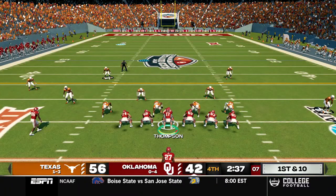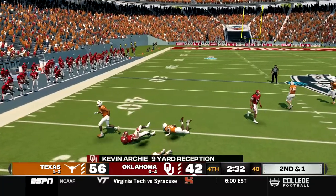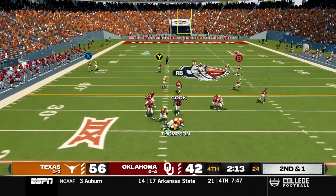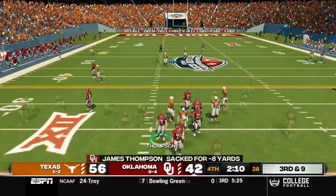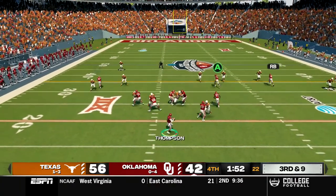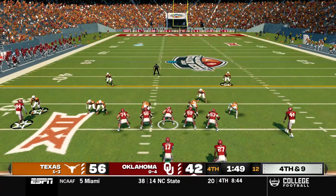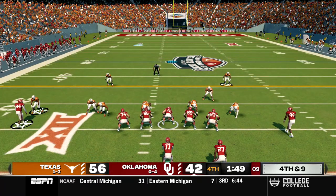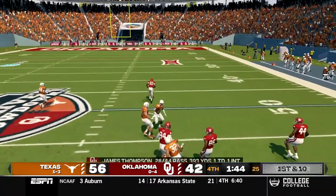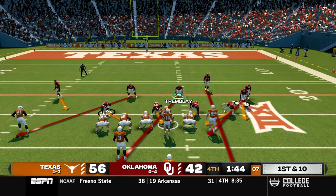First and ten down by two touchdowns, we need to score quickly. Dump off to Archie for a gain of nine. Second and one, Thompson under center runs play action then throws over the middle but gets sacked for a loss of eight. Third and nine, we go deep down the right side and he under throws it, incomplete. Fourth and nine, we try the same side again and it's a turnover on downs, incomplete pass. This offense just is not built to score quickly and being down by two scores with two minutes to go is going to be damn near impossible.